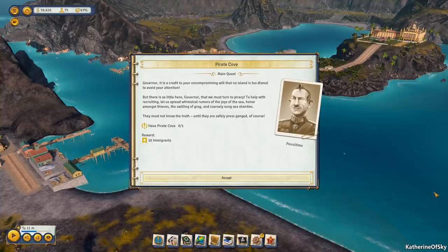No island is too dismal to avoid your attention — he's right, this place is horrible. There is so little here that we must turn to piracy. To help with recruiting, let us spread whimsical rumors of the joys of the sea, honor amongst thieves, the swilling of grog, and coarsely sung sea shanties. They must not know the truth until they are safely press-ganged. So we need to build a pirate cove and we'll get 10 immigrants.